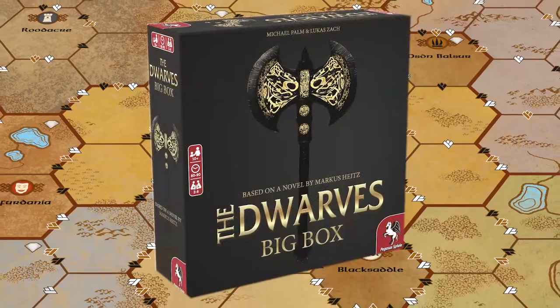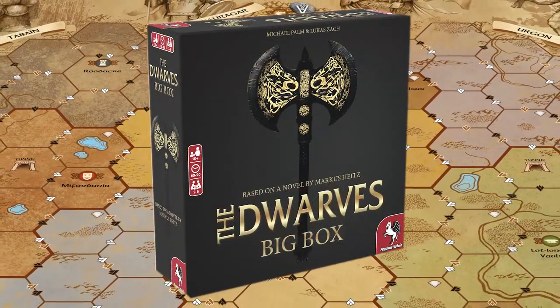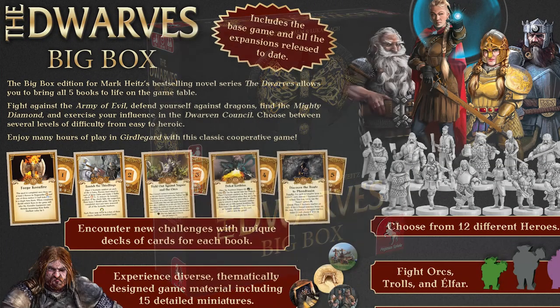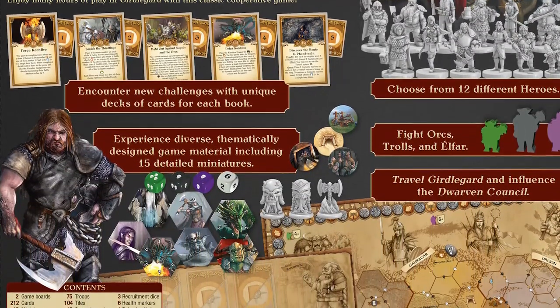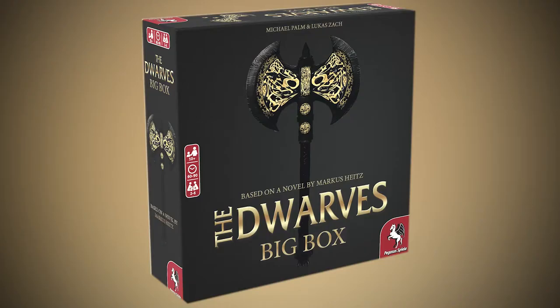These are the basic rules for the Dwarves Big Box. You are now ready to start out on your first adventures in the sheltered land. The expansions included in the Dwarves Big Box will introduce new rules and stories belonging to Novels 2 through 5. So go, grab your axe and your gear and show the Alphar what a true dwarf is made of. The Dwarves Big Box is a strategic cooperative fantasy board game adventure for 2 to 5 players, with each quest lasting around 60 to 90 minutes.